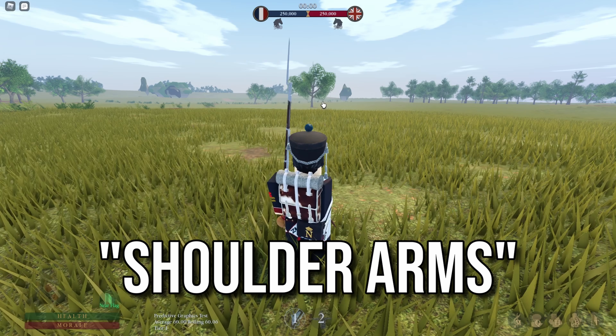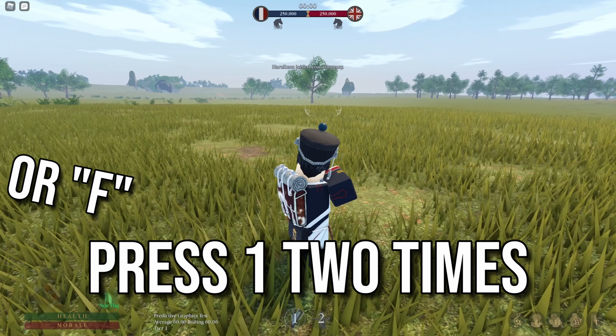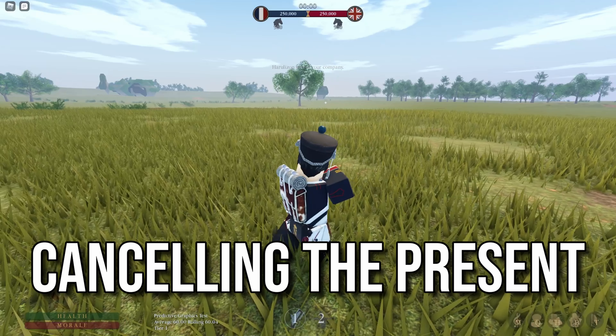If the officer says to shoulder arms or to hold fire and move up, you will need to press 1 two times to stop aiming. This will unequip and equip the musket again, cancelling the present.